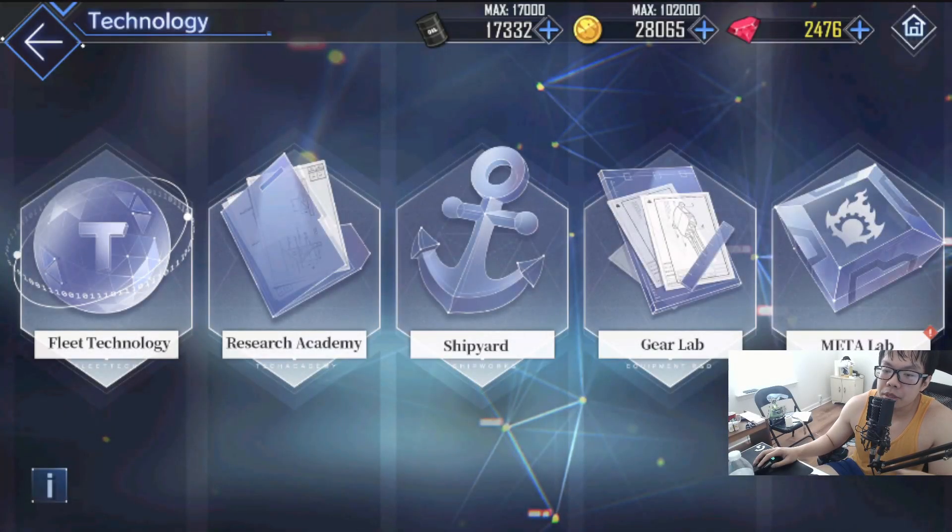All right, so as of today we got a big update for the game in general, but we're going to start with the stuff that everyone's probably going to ask me about — the gear labs. Five new gears have been added: one UR, two SSRs, and two elite purples. Let's get right into it.